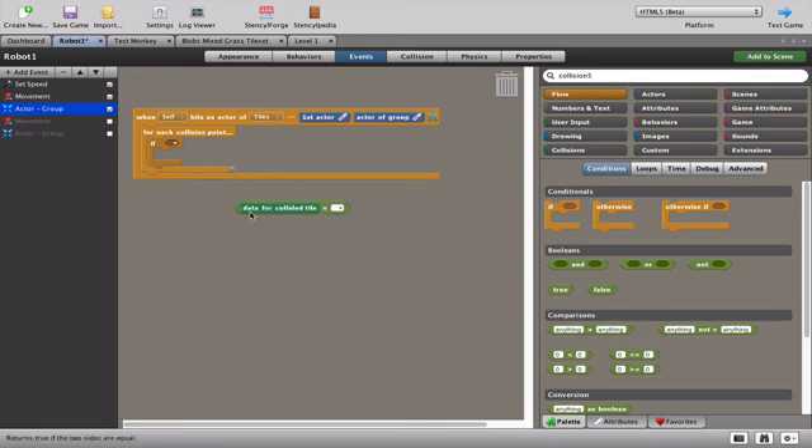If the x speed is more than zero, it's going right. While traveling right it will hit an endpoint tile, so we set velocity to minus five to go left. Equally, the opposite is true: if the robot is going left and hits an endpoint tile, we set velocity to five to go right.